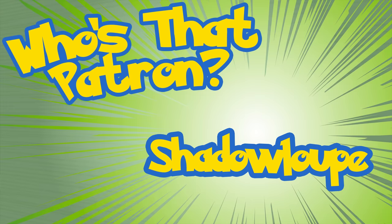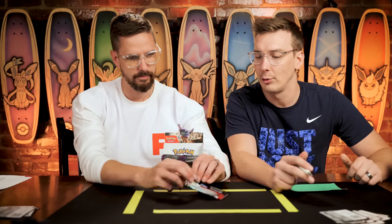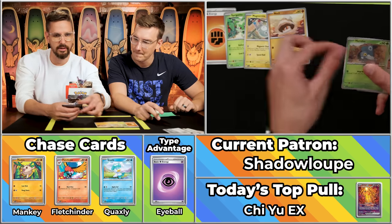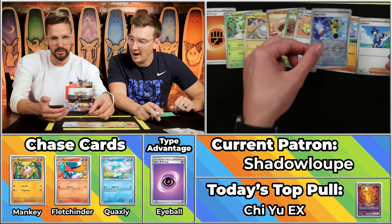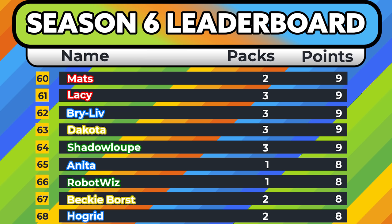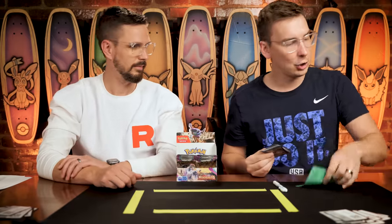Next up is Shadow Loop, with seven points on the day. We've got the Raucous Pummeling Energy. We've got the Sprigatito, the Magnemite, the Nackley, the Nimble, the Dunsparce, the Pupitar, the Faulkner, the Super Rod will not score. The Jigglypuff will score and the Pummel. Just a two-point pack — not seven points. That's going to bring them to nine on the season for Shadow Loop. Good season, better luck next time.